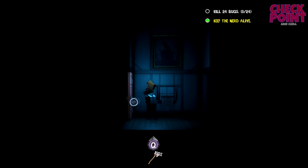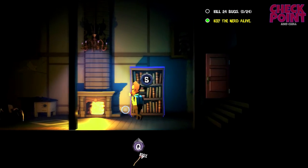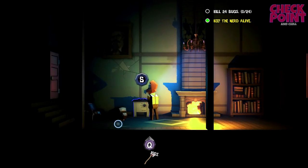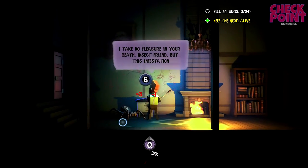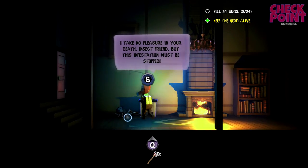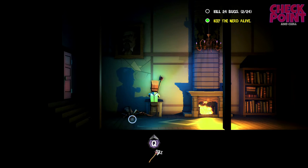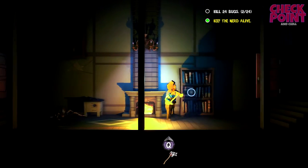Let's try out the bat first of all. I think there might be some on this floor. Oh, there's one - let's go for it! Let's kill them. I take no pleasure in your death, insect friend. We're just slashing away. We got rid of that one. So we killed two bugs - both of those things were bugs. We got a crowbar.